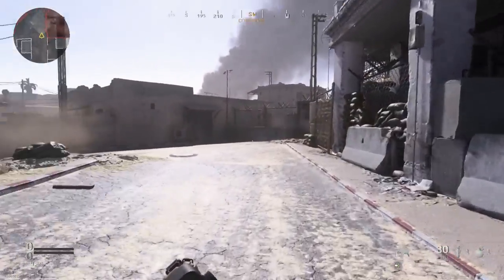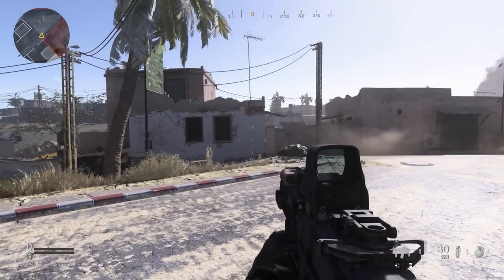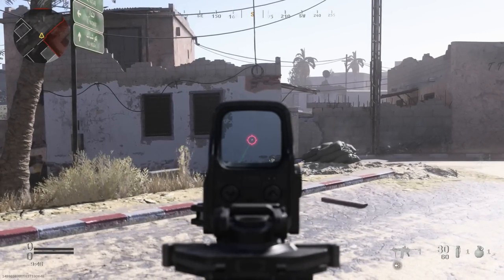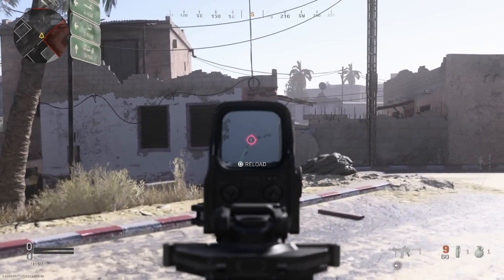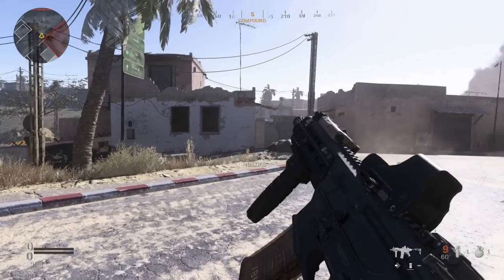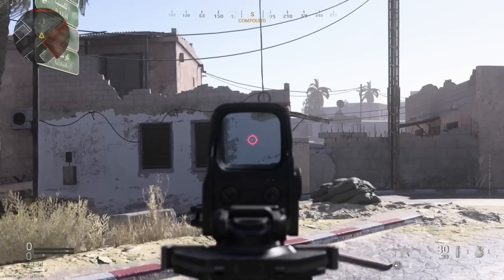Okay, we're in game — let's test out our weapon and see how it performs. First, I'm not going to control the recoil, we're just going to let it rip and see what the recoil pattern looks like. You can see it goes up a little bit and then kind of does a 90-degree turn to the right — that's an interesting recoil pattern. Now let's try and control it.